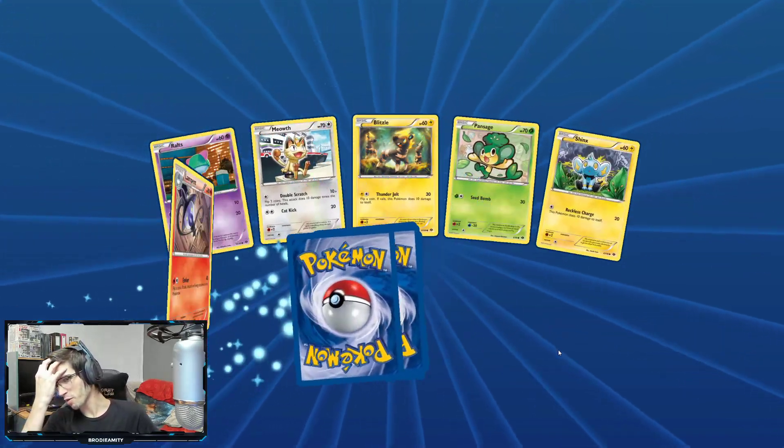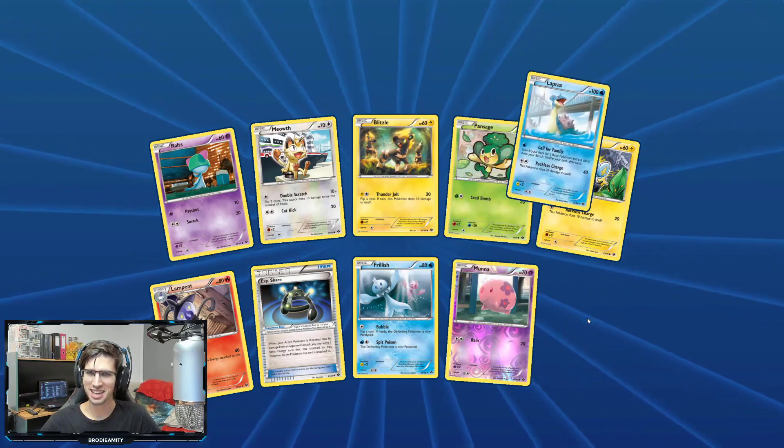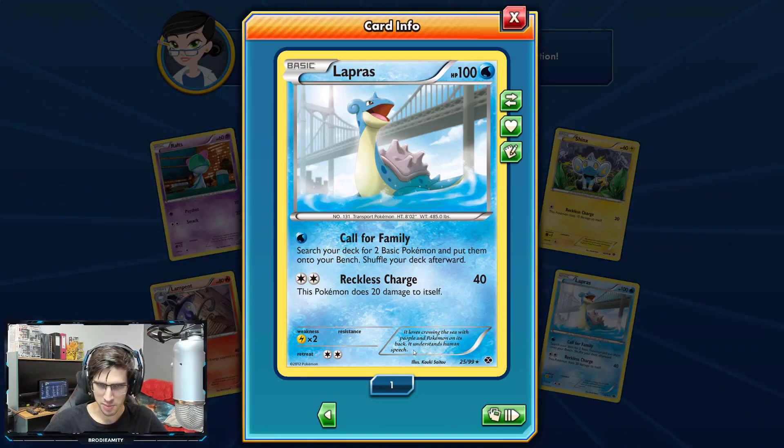First pack magic at its finest. We got a Lapras this time — I know the name of that bridge but it's just not coming to me. The card says it loves crossing the sea with people and Pokemon on its back, and it understands human speech.